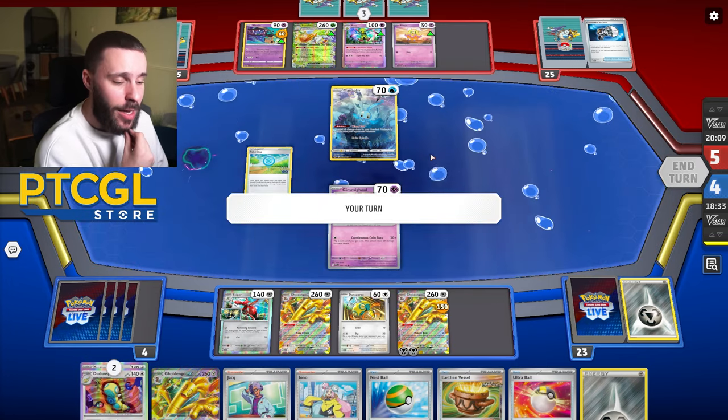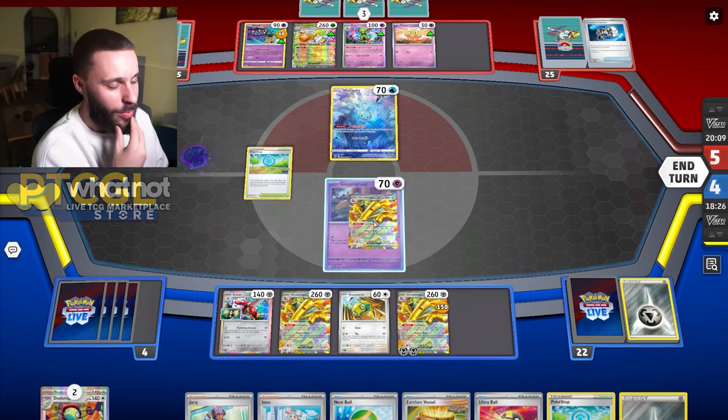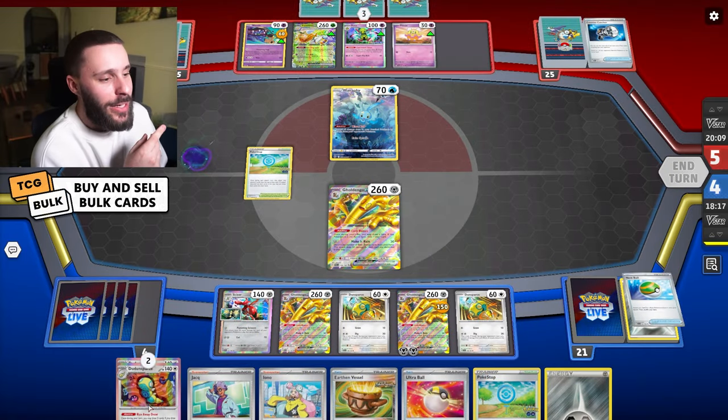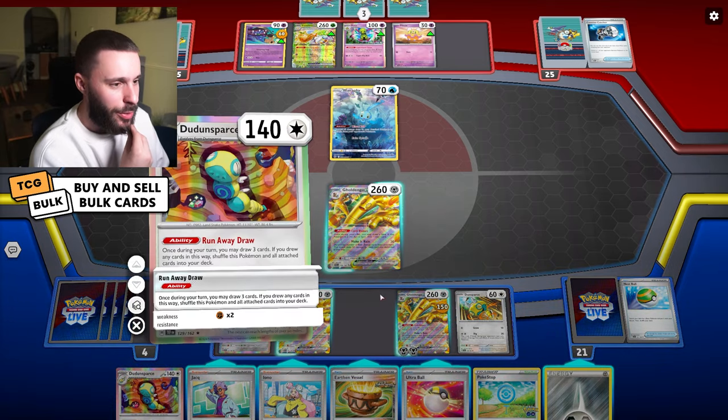This is just horrible. Let's Nest Ball and get a Dance Pass down. Could go for Greninja still - could always manually attach my way there, but I'd rather get a Gust right now. So we always coin bonus first. Do I try and thin? No - all these cards are actually quite decent apart from the Pokestop, so I don't want to Ultra Ball anything. I can Ultra Ball Iono, but what am I getting? Coin bonus makes more sense.